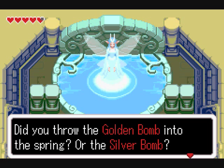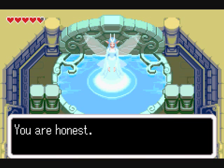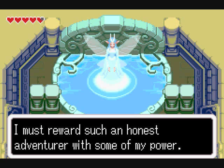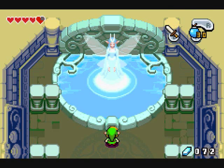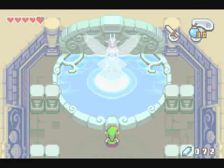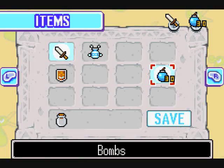Welcome to the Adventure Spring. Did you throw the golden bomb into the spring or the silver bomb? I didn't throw either one — I threw a blue one. You are honest. I must reward such an honest adventurer with some of my power. I can carry more bombs now — like 30. That's three times the amount I could carry before. Alright, I'm going to stop here. Stay tuned for the next part — I'm going to climb the rest of the wall.